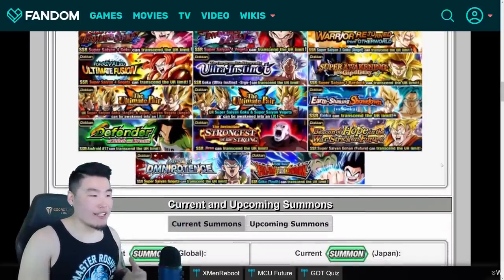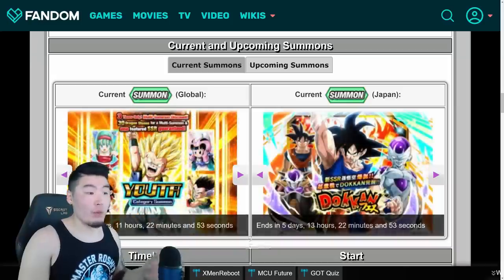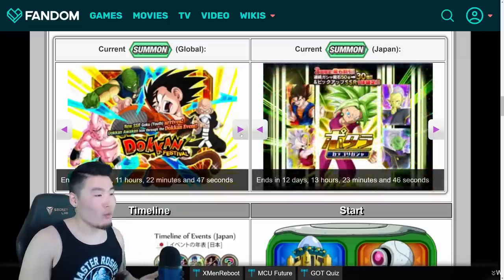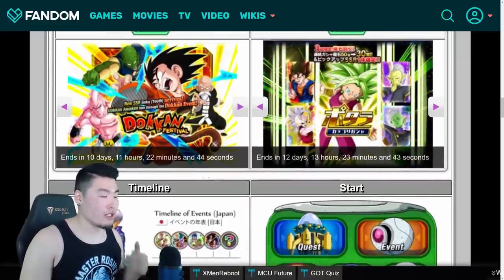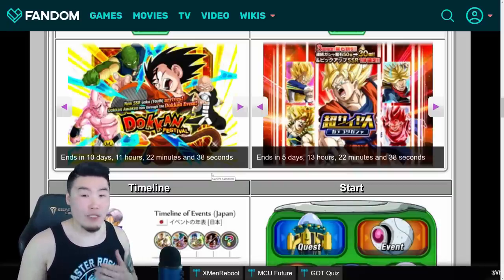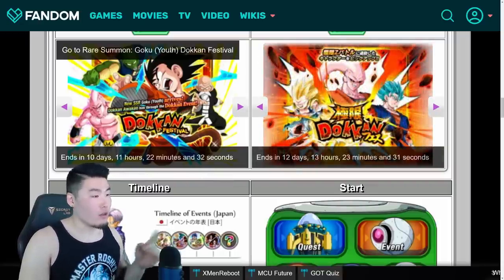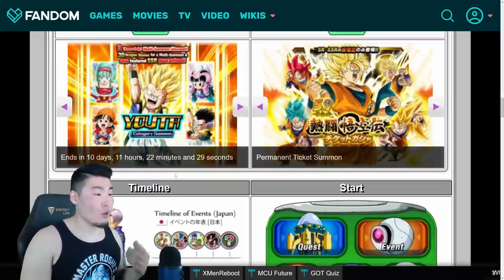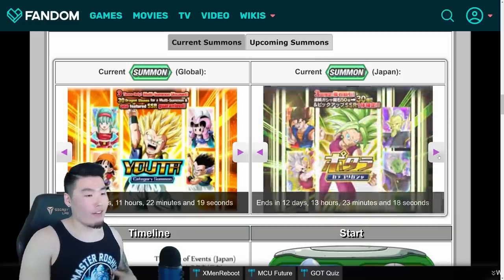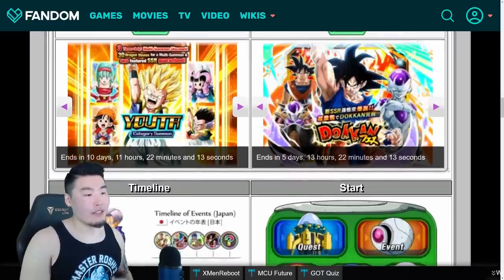The last thing I want to show you is for current and upcoming banners or summons. On Global right now, we have the Youth Category banner as well as the INT Kid Goku banner, along with the associated countdown at the bottom telling you exactly when the banner is going to go away — which is super helpful if you need to save stones but don't want to miss a specific banner. Both of these banners are gone in 10 days, 11 hours, and 22 minutes. For JP, we've got the Namek Goku banner and some category summons, also with a countdown for when it goes away.